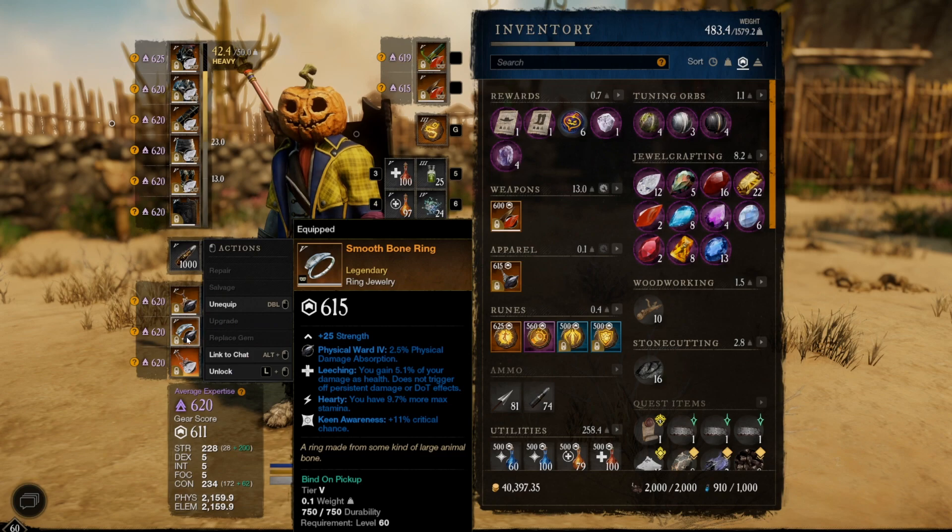For my ring, I'm still using the Smooth Bone Ring. I get the hardy perk, keen awareness, and leeching — which I utilize quite a bit with this build. It takes a little bit of stress off the healer and allows me to tank some stuff by myself if the healer has to focus on other things. The Smooth Bone Ring is easy to get for anyone.